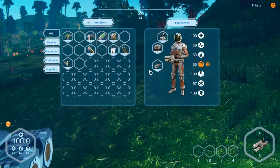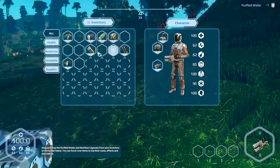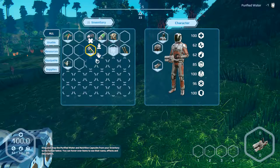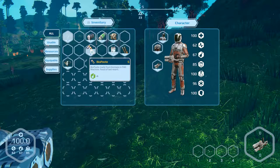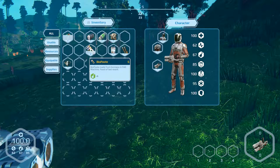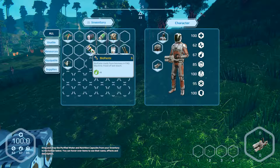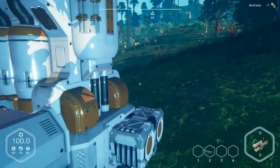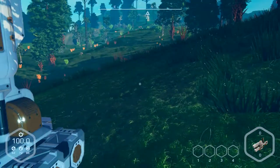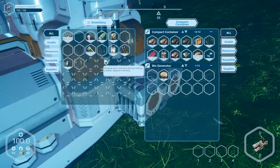We are thirsty right now, so we drink water and take something to eat. Take two of them — doesn't work, not really quick. Another one — that's good now. So we can leave.